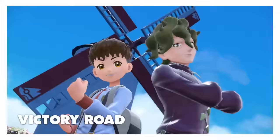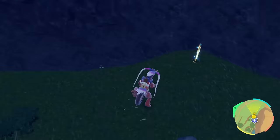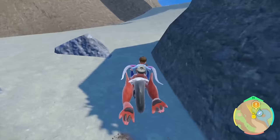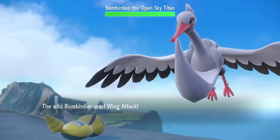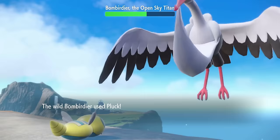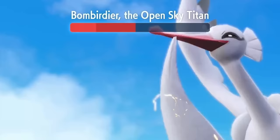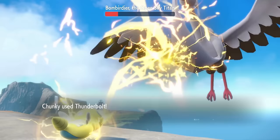It's time to go on another Titan hunt, and this time our prey is in the sky. Before taking on the Bombirdier, I grab the TM Thunderbolt, as it's perfect for this fight. We scale the mountains with no real trouble, get the attention of the giant stork, and the battle begins. Bombirdier strikes first with a Pluck, while a Thunderbolt from Chunky does about one-third damage. We Protect between turns for Leftovers recovery, before taking another Pluck while dropping another Thunderbolt, bringing Bombirdier into the red. Bombirdier then drops some rocks on us, but we end the first phase with another Thunderbolt.